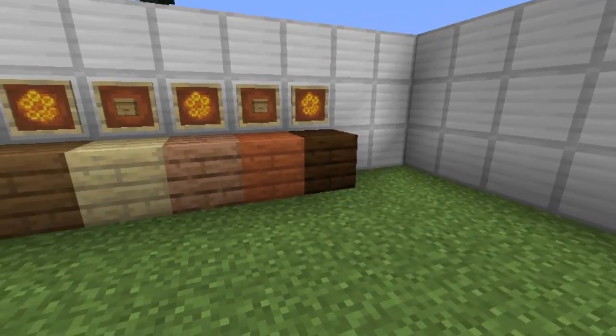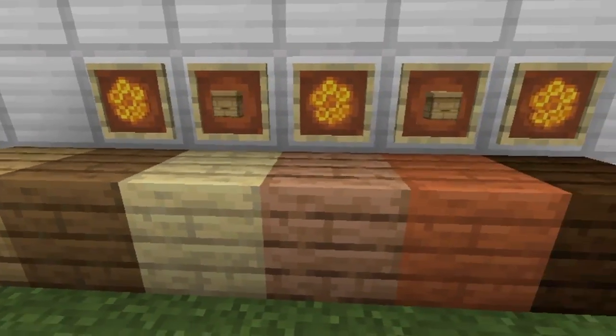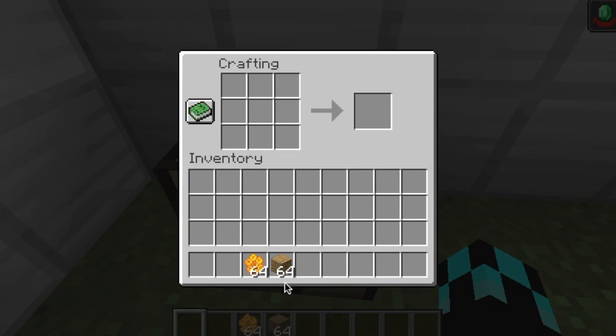Beehives can be created with an assortment of woods and honeycomb. The crafting recipe is three wood on the top and bottom of the crafting table, and sandwich that with honeycomb to create a beehive.